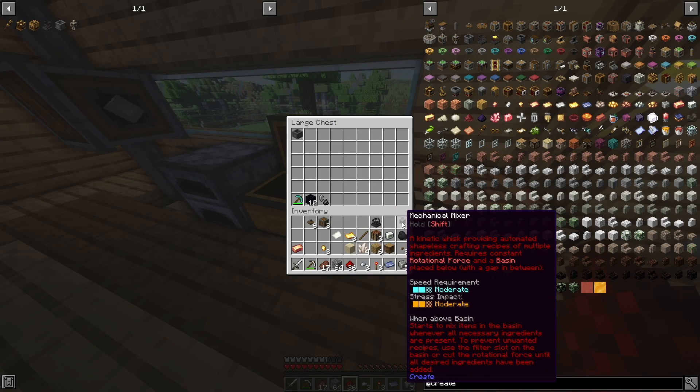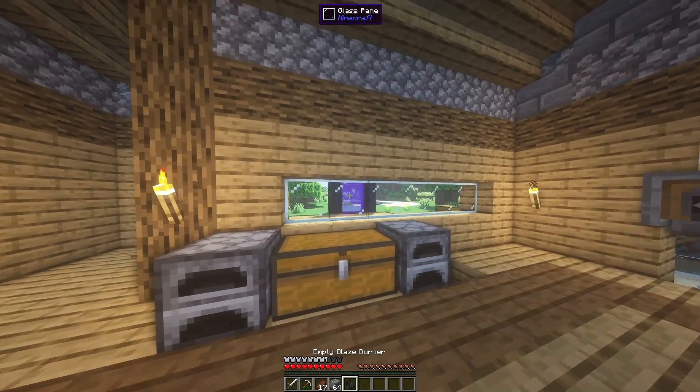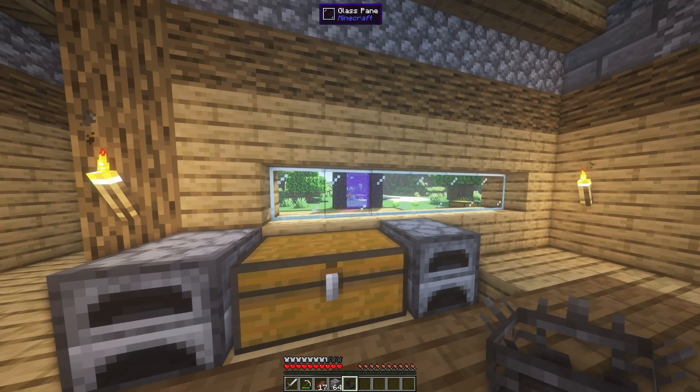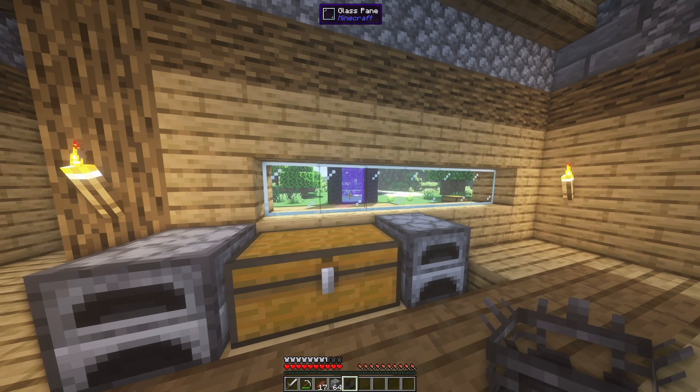We can throw in our basin and our mechanical mixer, and toss in the rest of our items as well, because we won't need those until we get back from the Nether. Our next step is to take our empty blaze burner, find a blaze, and put the blaze inside it. Let me cut to me finding a blaze in the Nether.